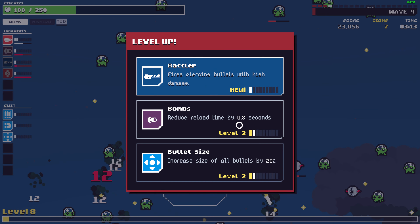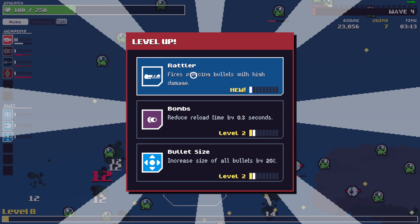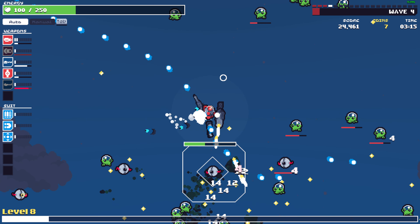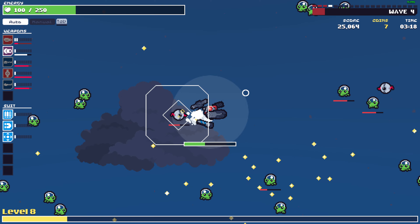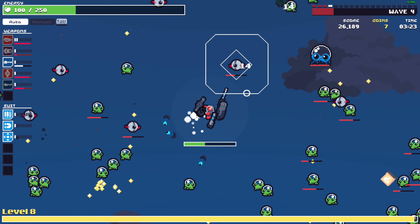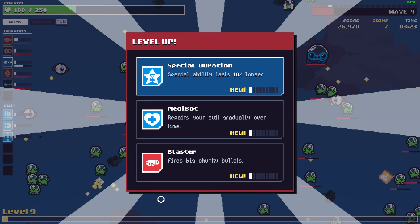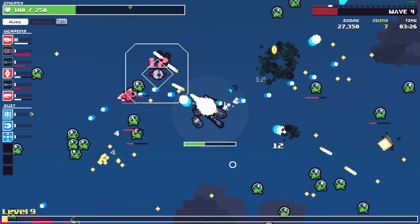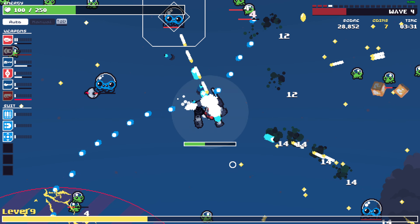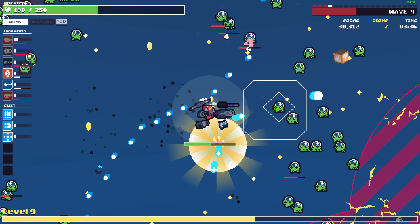We need more weapons. I'm thinking about the rattler — I think this gun actually synergizes with the laser so you can get more long-range kills. Special lasts longer. Let's grab the blaster as our last weapon, just a plain standard blaster. Grab the healing.